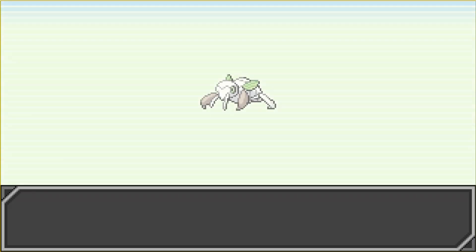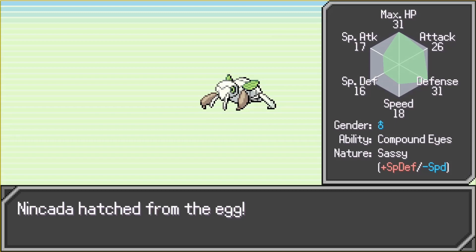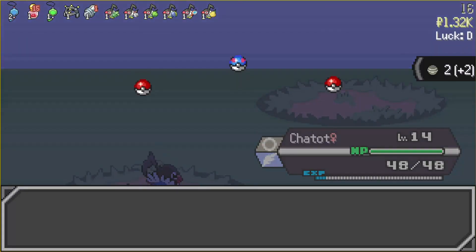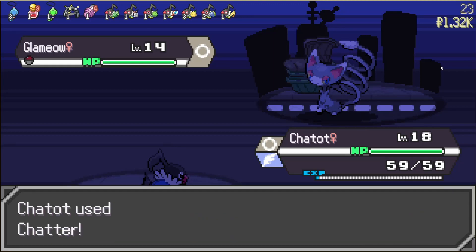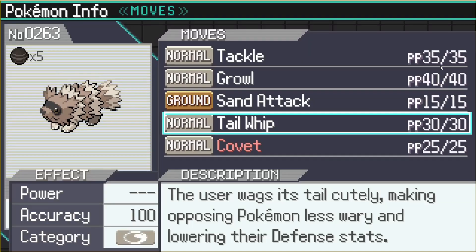Rare Egg! Shedinja — Heart Beat: increases power of Flying-type moves by 20. Chatter is even more broken. It's actually getting crazy — it's wraps!